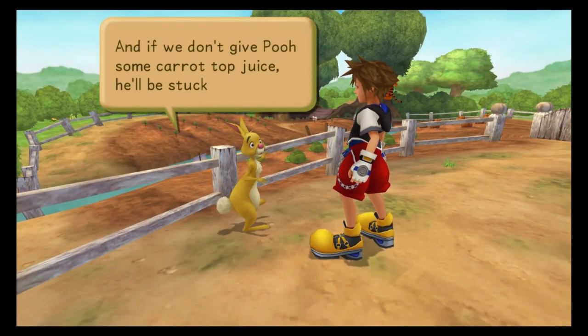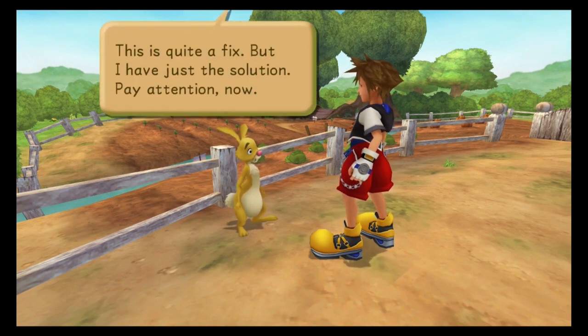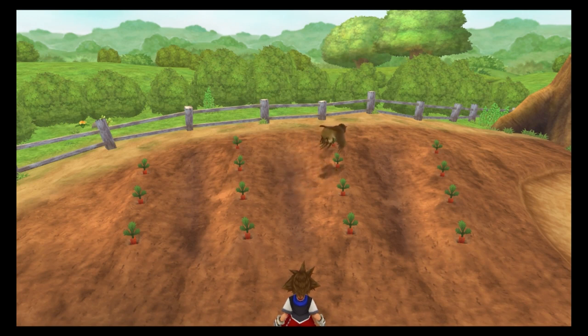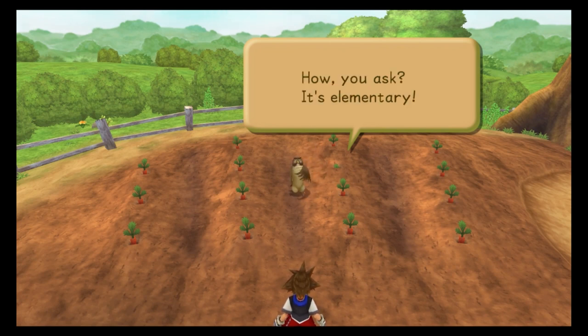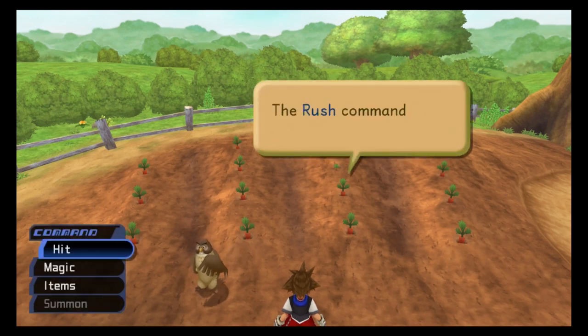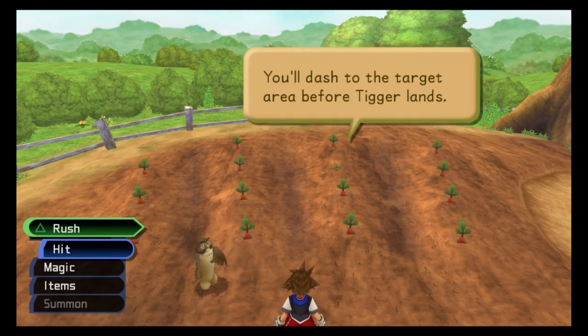Tigger's bouncing will ruin my vegetables! If we don't give Pooh some carrot-top juice, he'll be stuck forever! Please help me — keep Tigger away from my carrots! This is quite a fix, but I have just the solution! You'll have to protect this carrot patch! If Tigger bounces on a carrot twice, it'll be buried! Protect the carrots from Tigger's bounces and you'll receive points. Simply get to a carrot before Tigger lands on them! There are 15 carrots here! The rush command is the key to a high score!